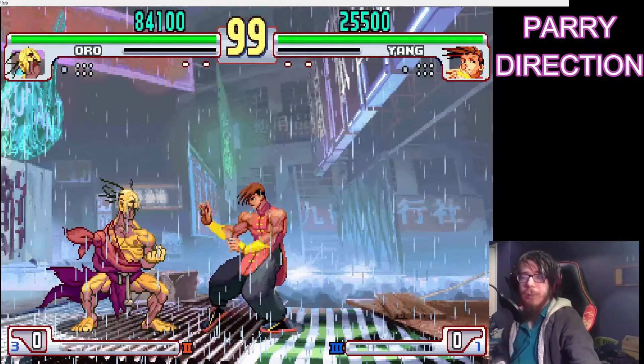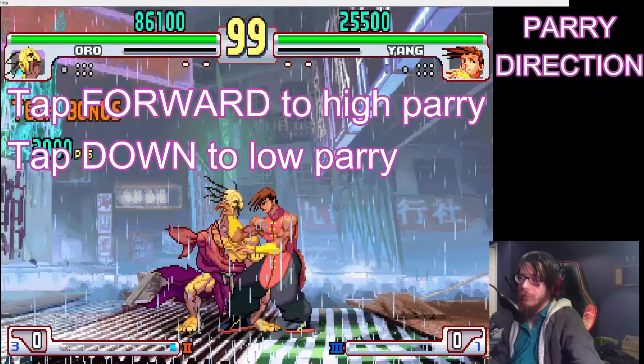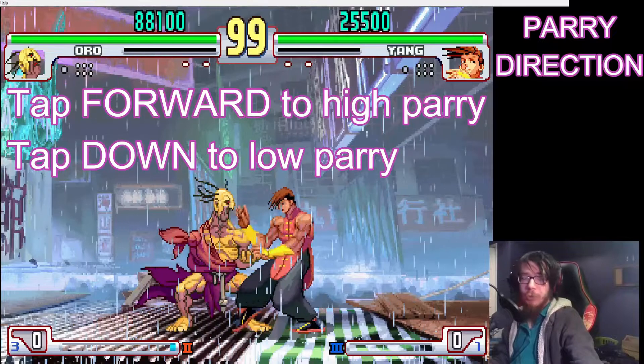Just like blocking, you have to deal with high and low parries. Tapping forward gives you a high parry, and tapping down gives you a low parry.